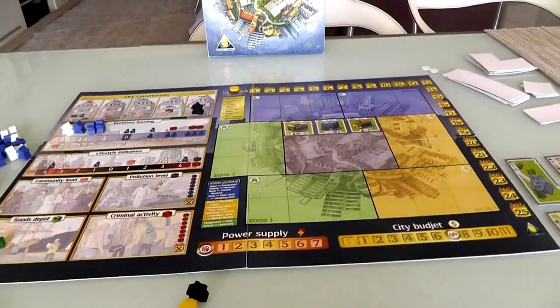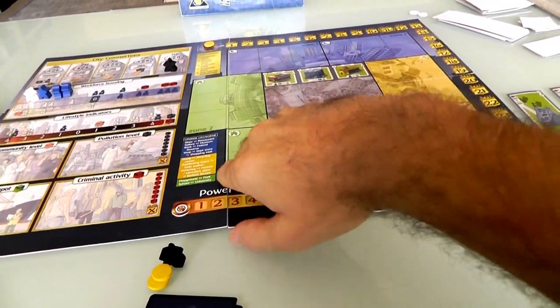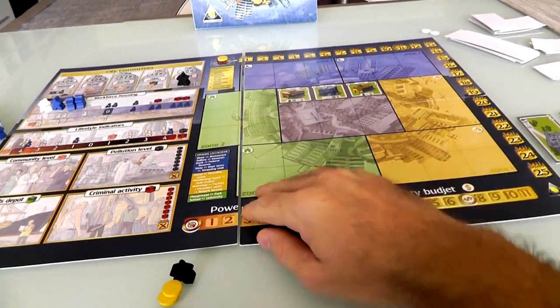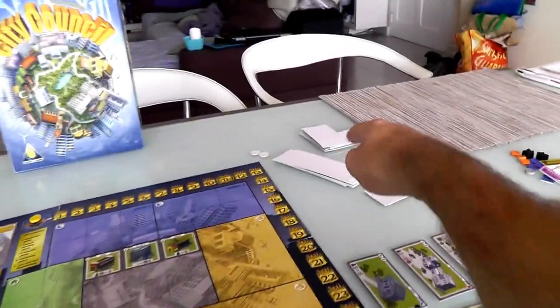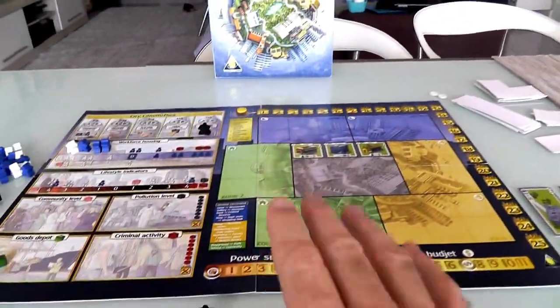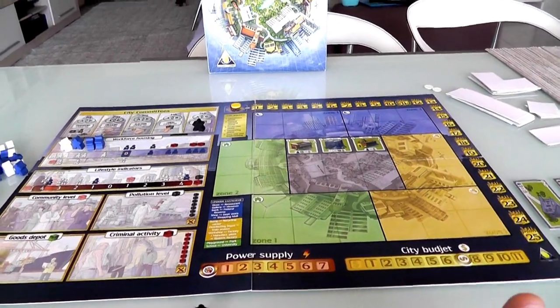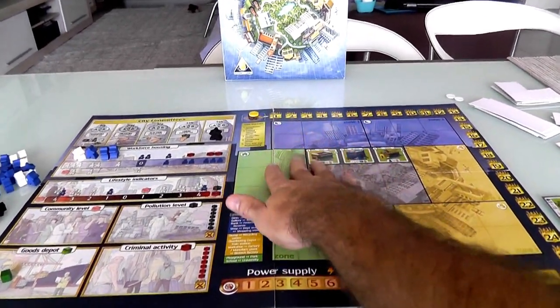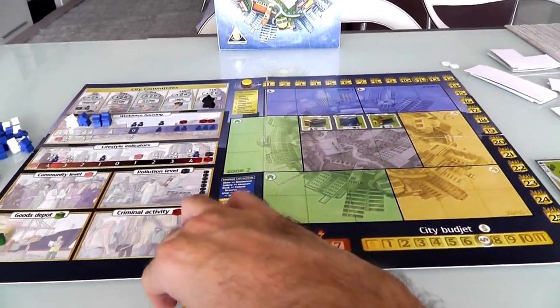Here's the board. I should say this is all prototype, early, pre-release stuff — just on a cheap poster board. The cards are actually fairly nice, but they are still a very cheap thing. Everything's just low quality, but I think this is representative of final art.